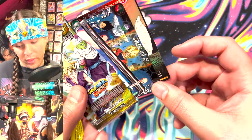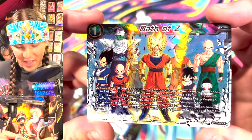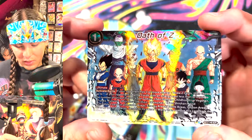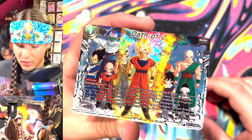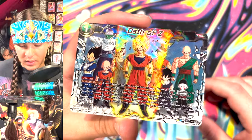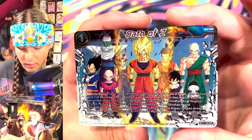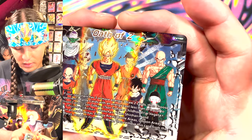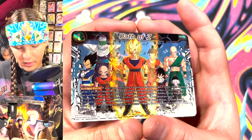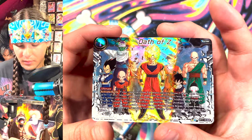Oh there it is — check that out, that is a good-looking secret rare. Wow, that's a pretty card, really really pretty. I can get behind this SCR. It's very textury — I like the textury goldness. I know on the proposal for this card it looked more gold, but I like that it has all this texture gold. It's very exciting, though it's hard to see what it actually looks like versus in person. That's a pretty hot card.